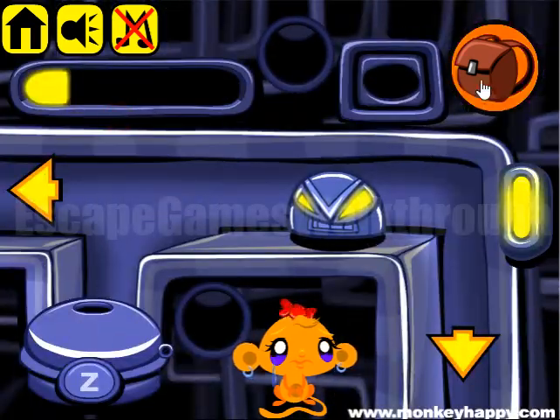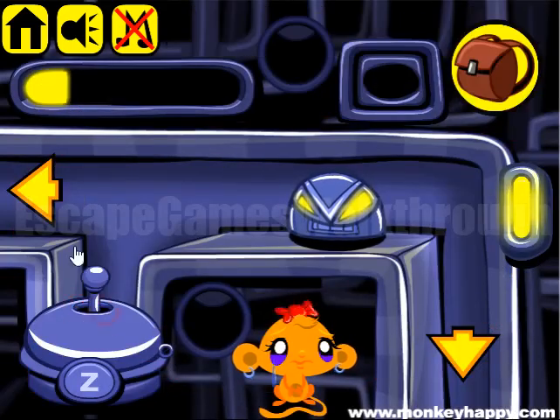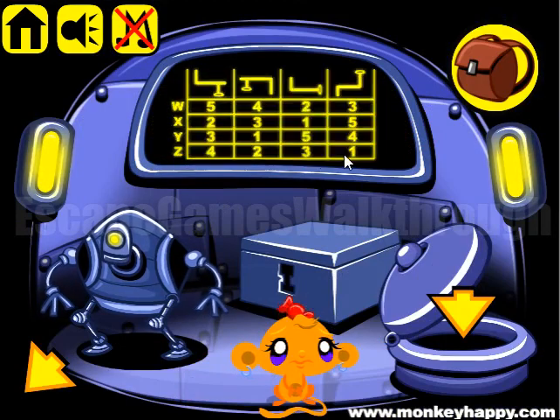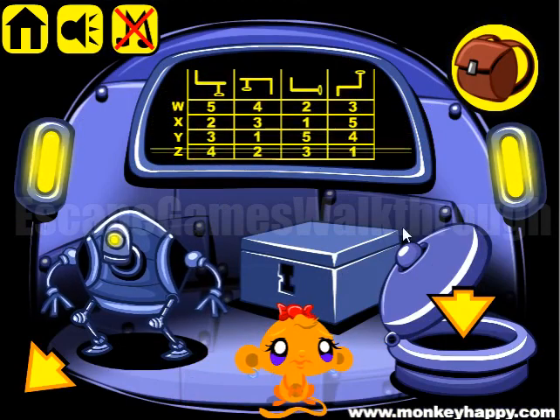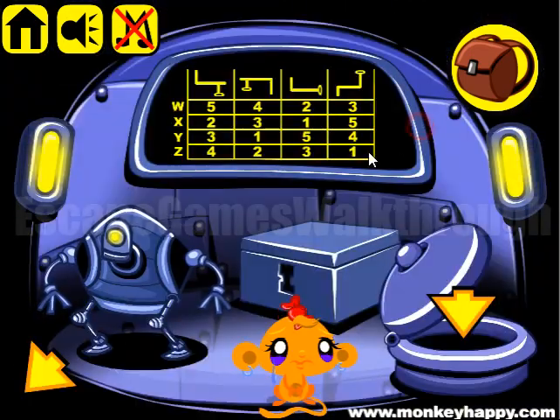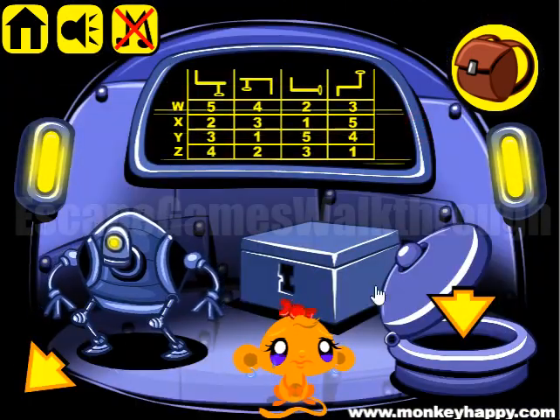Now let's try to open the door with the letter Z. Looking at this hint, we need to use this column. So here we have to use 1. Then for this room, we have to use 4.